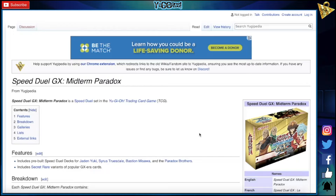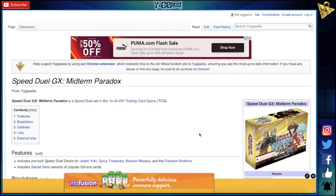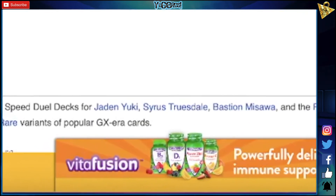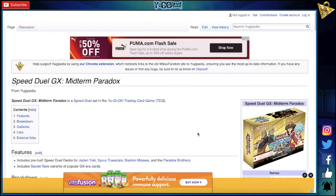GateGuardian is supposed to be playable in this. I have no idea how you're going to make GateGuardian playable, but I guess we'll find out. I hope it's not like a throwaway box where it's just a bunch of reprints that we already had and subpar GateGuardian support in the form of a skill. I really hope it's not that, but we'll see.